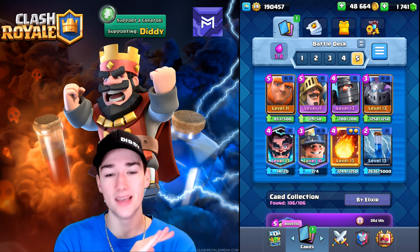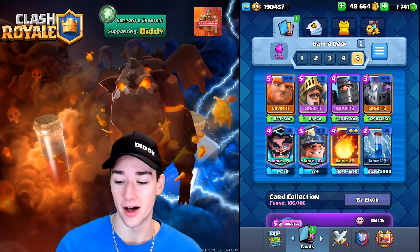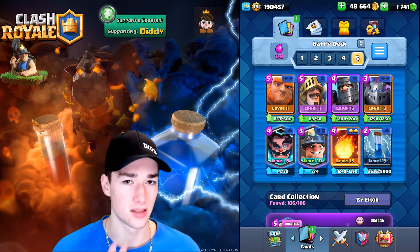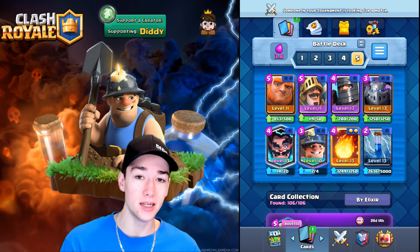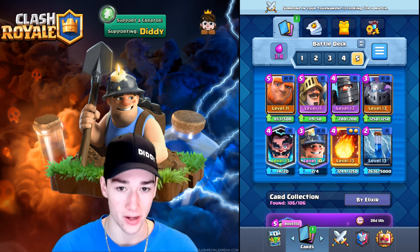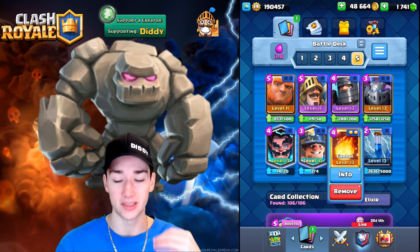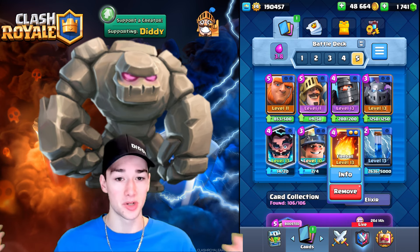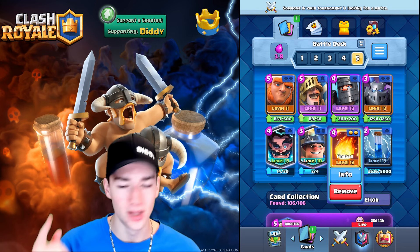Giant Double Prince is here and it is strong. You have the Double Prince to apply a ton of pressure on the ground. Giant is a cheap but effective tank — sometimes I think he's a little underrated. The Mega Minion is a great air counter, the E-Wiz is an awesome defensive card that can stun things like Inferno Dragon. The Miner can tank, the Zap can reset buildings, and the Fireball puts in work in this meta. The Dark Princess, E-Wiz, and Fireball all provide valuable splash damage.